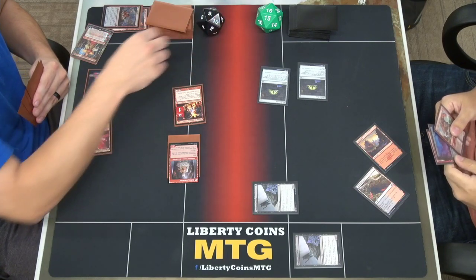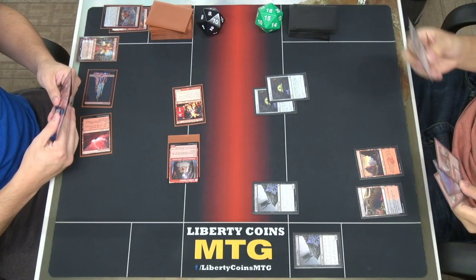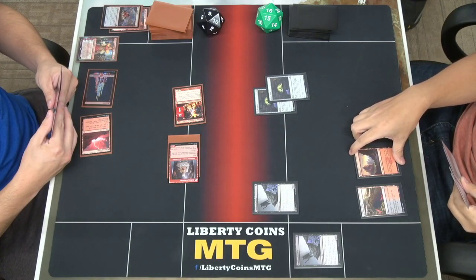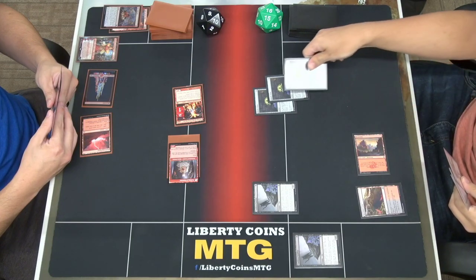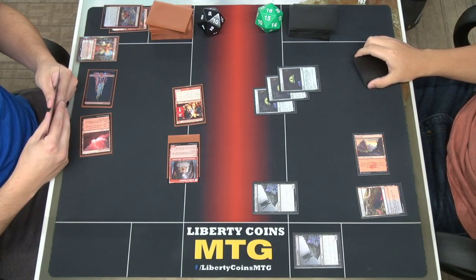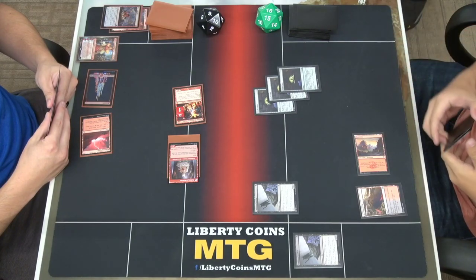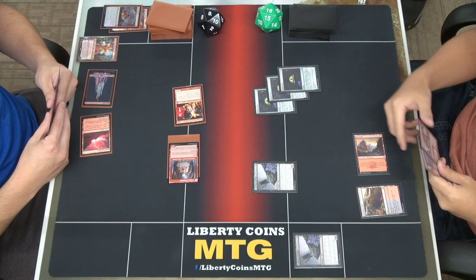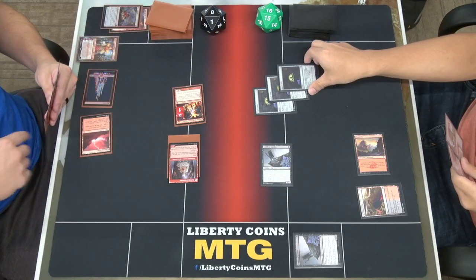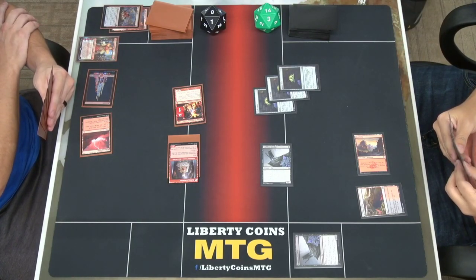I'm not winning this game but we'll play it out. Untap, draw. I'll tap a mountain, play another Witch's Oven — so you can do that three times now. I'm wondering if I could declare the cat as a blocker multiple times, but no, it's probably just one declare blockers step. I'll go to combat phase and swing with the cat. Take the one. I'll pass.